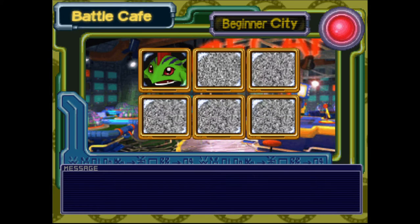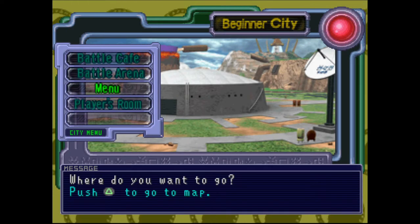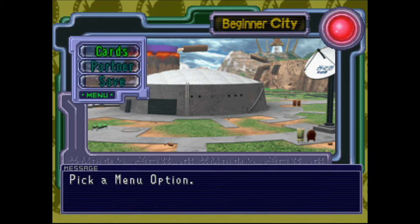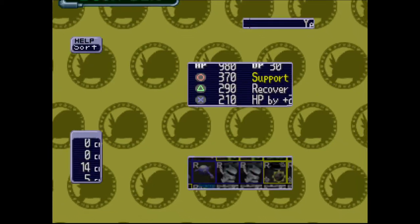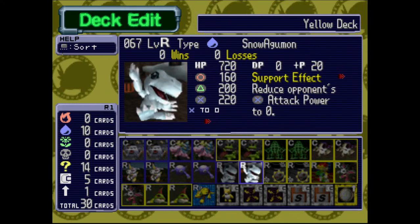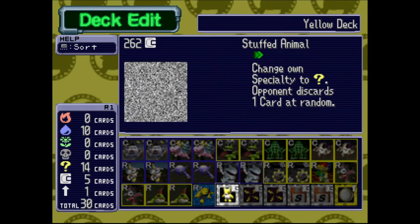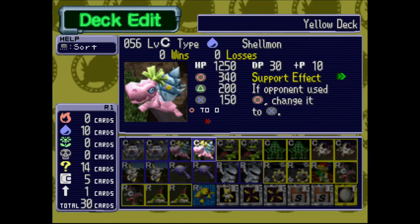Let's do one of the most important things — what does our deck look like? Because this is something you should always look at in a card game. We actually have a lot of blue — water/ice and Rare. My plan, as horrible as this is, is to try to abuse these because these have a lot of health and very interesting effects, but they don't really give you a lot of attack.